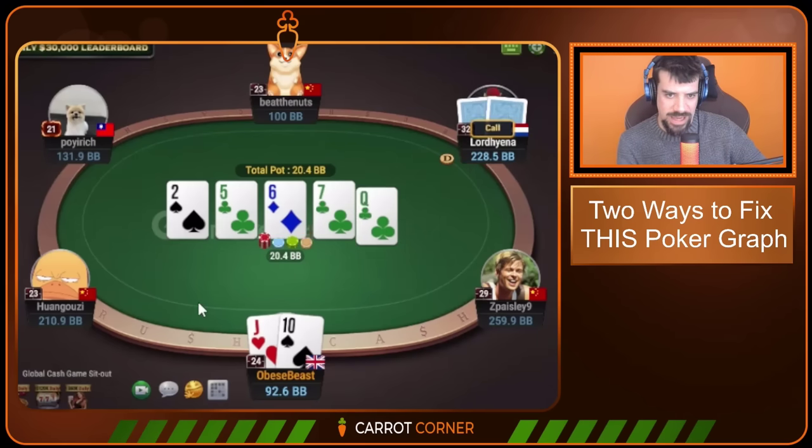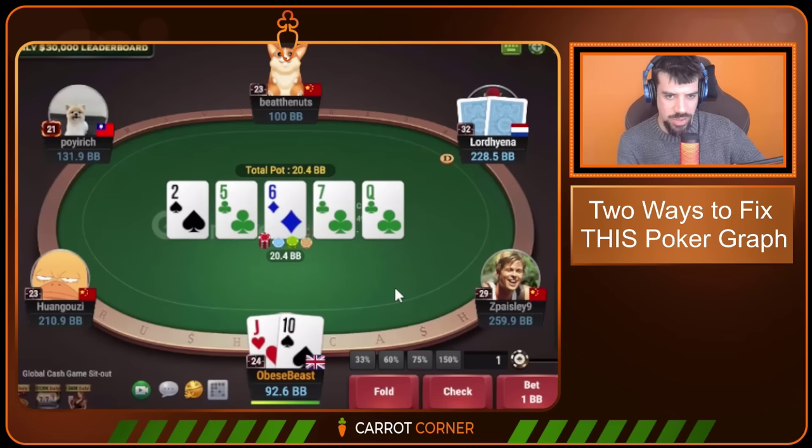Villain's range also includes ace-three, 6x, and stuff like king-six, queen-six, jack-six. These are all present at being late position.